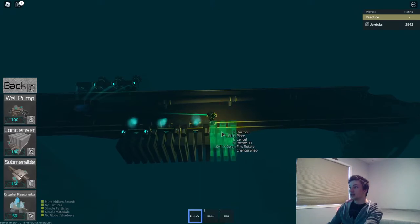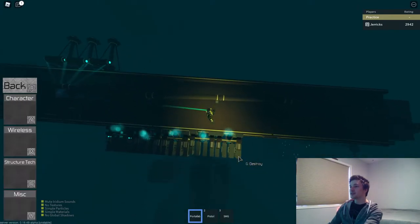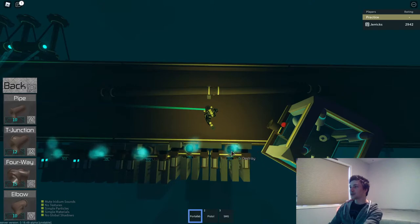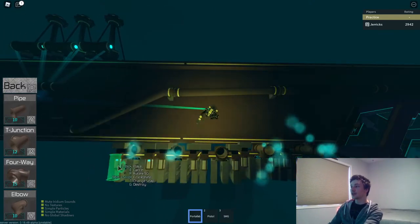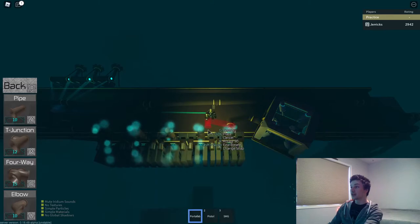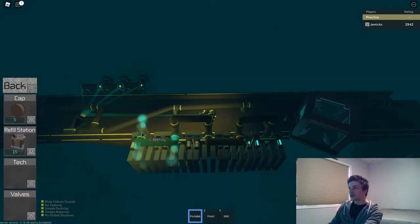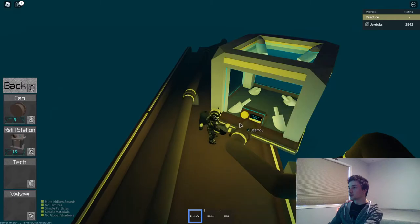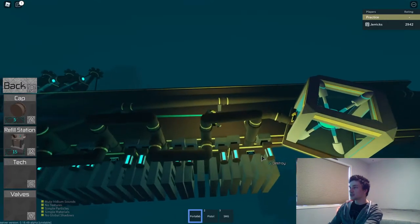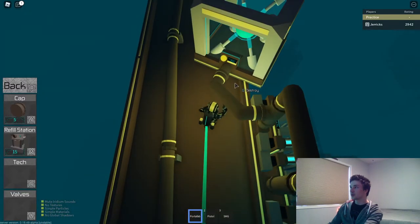If you're playing defensively rather than for speed, make sure you have anchors, and make sure they're independently powered. An anchor in the sky takes five condensers to power. You do a daisy chain like this — at this height you can only use T-junctions, not four-ways, that's just how the game works. Five condensers is the golden number you need; each one produces 5.2 iridium per second, so five gives you 26 iridium, just over the 25 per second this height costs.